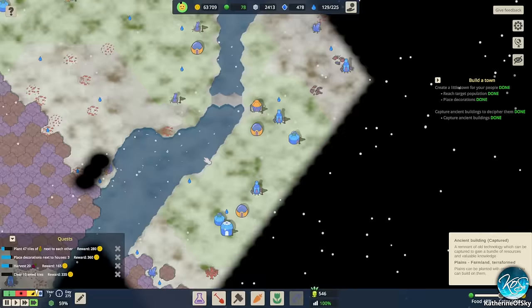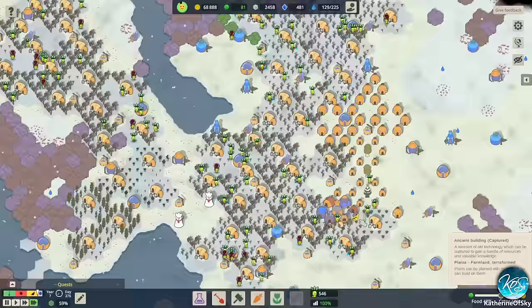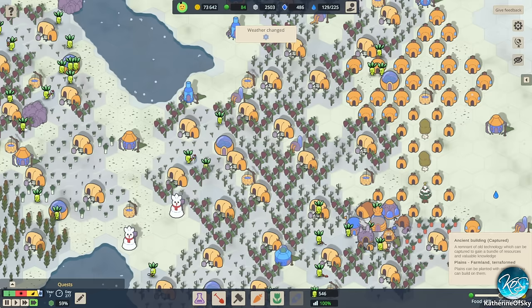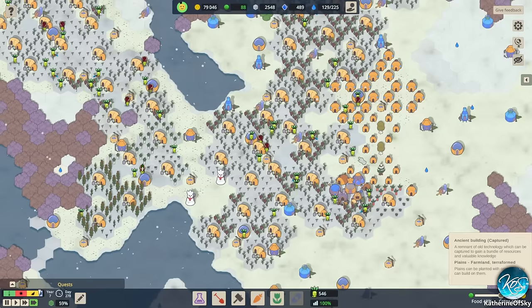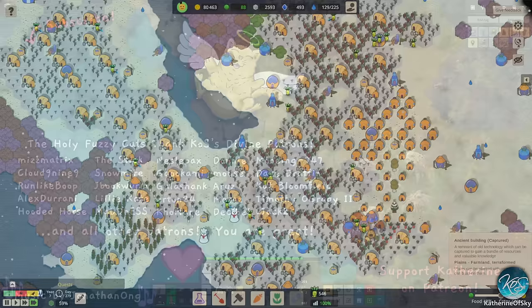Congratulations — you have built a safe settlement for your tribe! Creative mode can be enabled by clicking the pencil icon at the bottom left. You can also restart this zone in simulation or creative mode, or even regenerate the map with a different seed. This fit very nicely into a typical YouTube video time. We made a lovely little colony — I'm really happy with it. If you want to check out the demo on Steam, it's a very cute game. I'd like to do the next scenario in another video. Thank you so much for joining me — take care of yourselves and each other, and I'll see you next time.